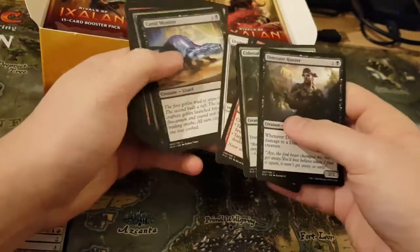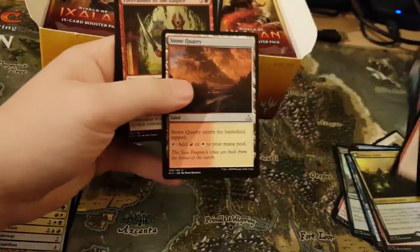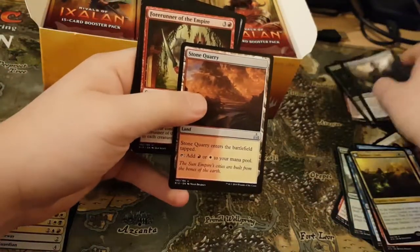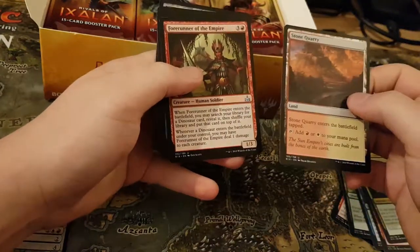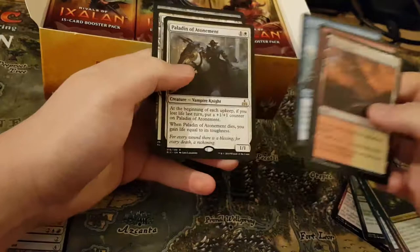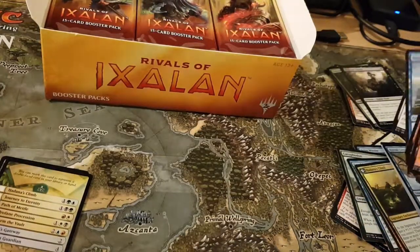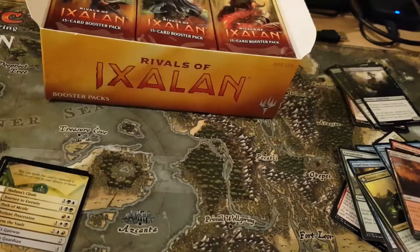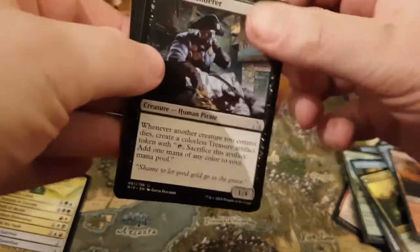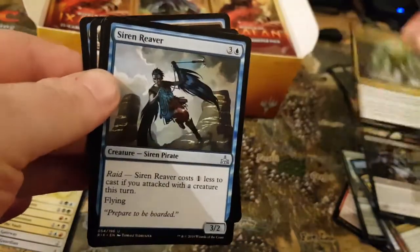Just flicking through these — are those the uncommons? Yeah, that's the uncommons. This is quite good in limited. Rouser, Pundler of a Turrent. My next one is Pitless Pundler, Jungle Creep, which is surprisingly quite powerful.